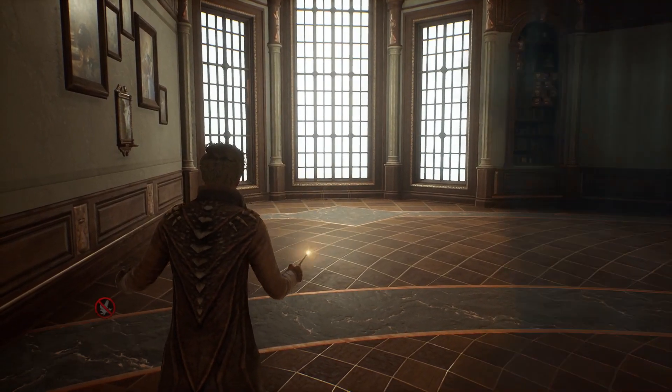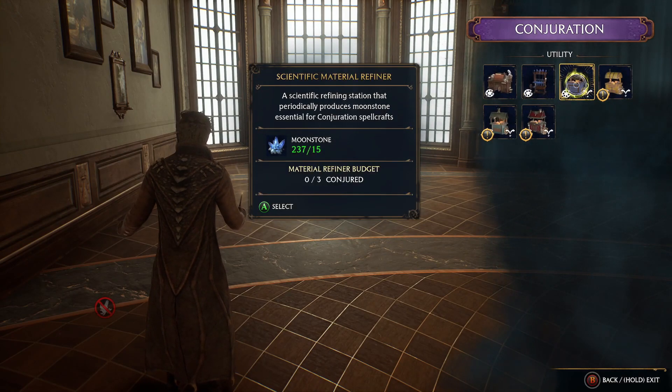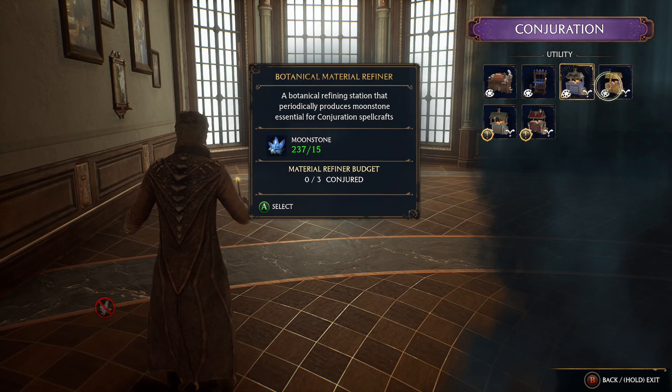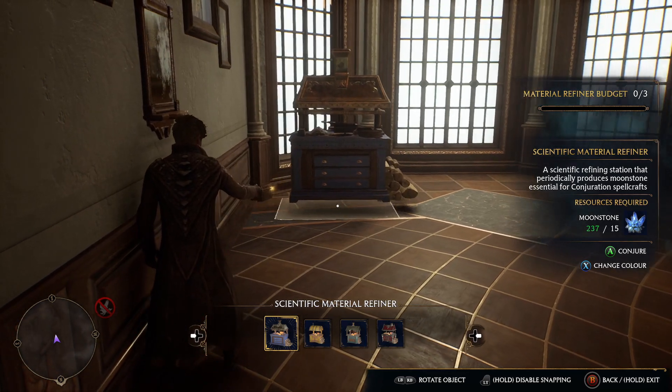Then you want to cast your spell, go into here and you will find you have the Scientific Material Refiner. We also have the Botanical as well if you wanted to. So we're just going to push it right to the corner here.